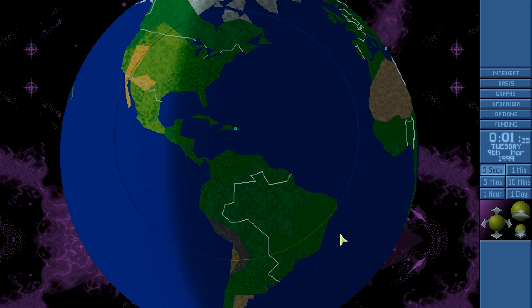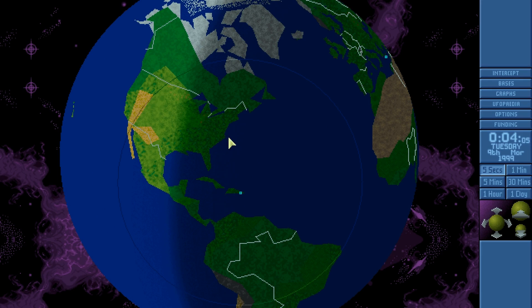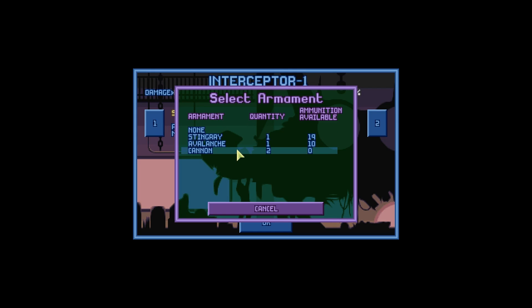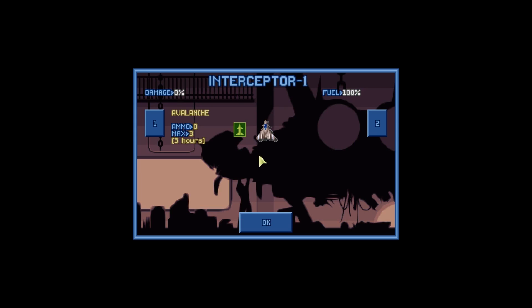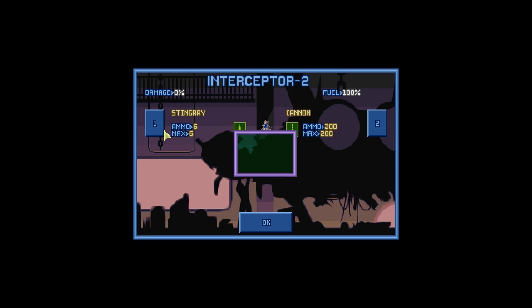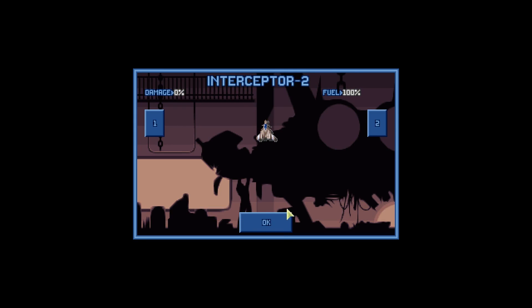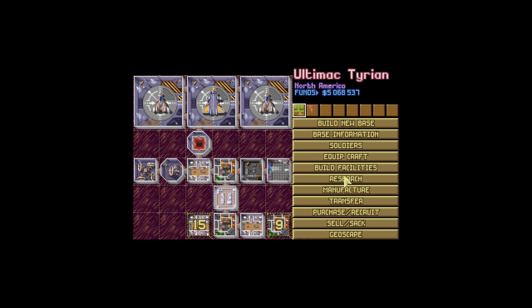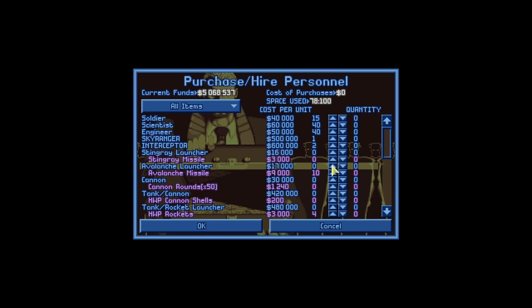I'm currently researching alien alloys so I can get some personal suits. I also want to change the equipment on the Interceptors — I want to get rid of all the Stingray Launchers and the cannons. It is time to switch over to using Avalanche Missiles exclusively, something I've never really done, but I'm going to try it. They are really powerful missiles, but you only get three per weapon equipped, which is my concern. I'm going to purchase three more and put about another eleven here.